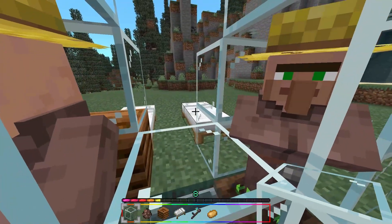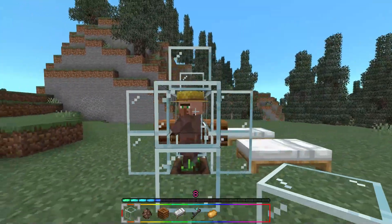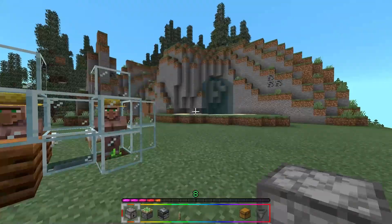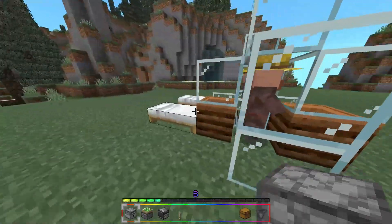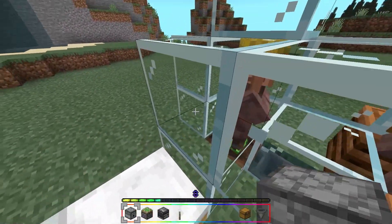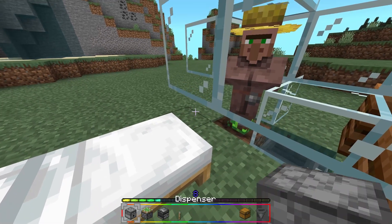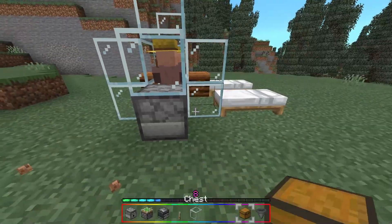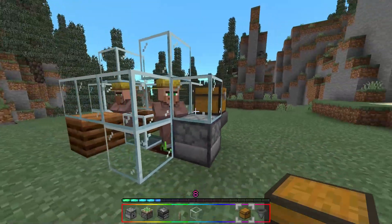Place down blocks on either side — these don't have to be glass; I just like using glass so I can see the villagers. Now we're going to work on the dispenser and redstone. Go to where the farming villager is, break the two blocks there so we can place down the dispenser facing toward him, then place the blocks back. Hook this up with a hopper and a chest and load in all the bone meal you want.